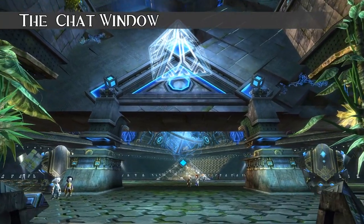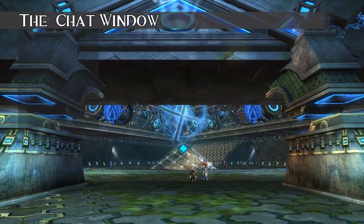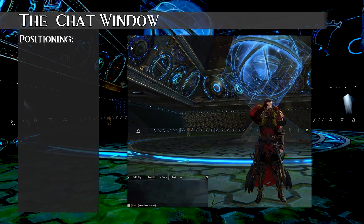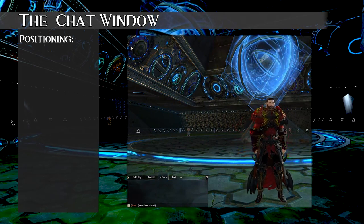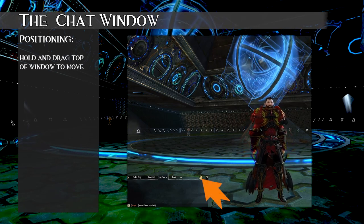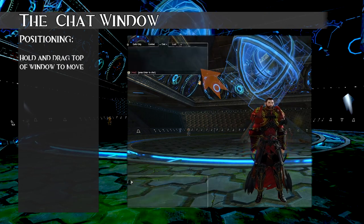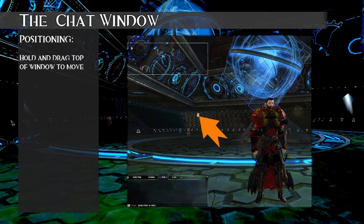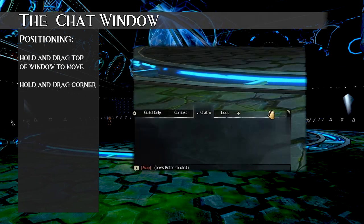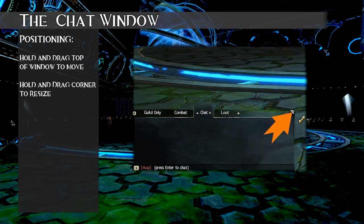The five areas of the chat window are: display and position of the window, configuration, tabs, textbox, and the channel selector. By default, the chat window is located in the lower left corner of your screen. If you want to move it, you can grab here on the window and drag it upward or downward while holding your left mouse button. You'll know it can be moved when you see the hand icon and a white border appears on screen. The window can also be resized by grabbing the corner with your left mouse button and moving it as you want.